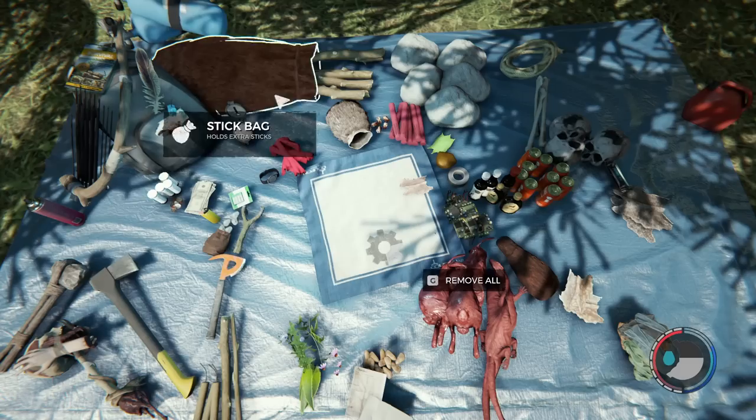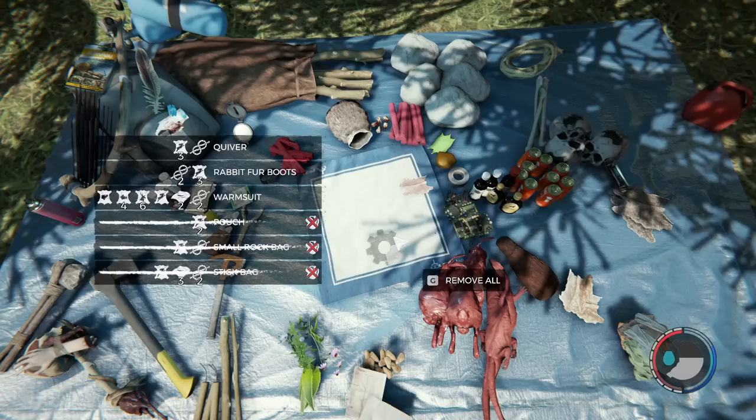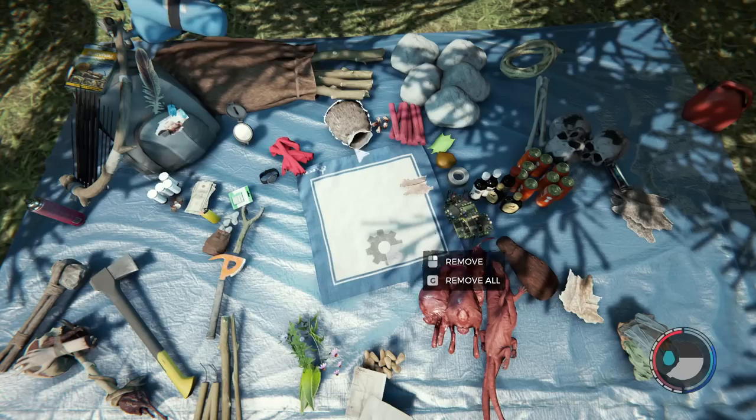The second thing I made was the small rock bag — that holds the little rocks for my slingshot. The third thing I made was the pouch; the things I'm looking at are crossed out because I already made them. The pouch takes two rabbit fur, and it's going to allow me to hold 30 blueberries, which is really really useful.